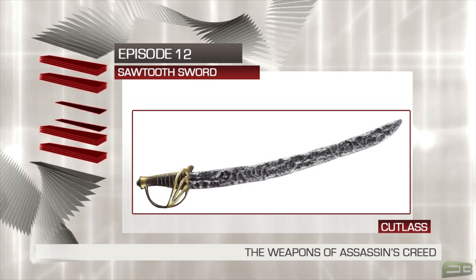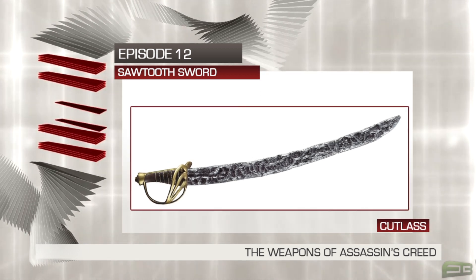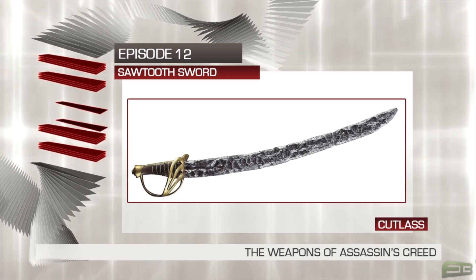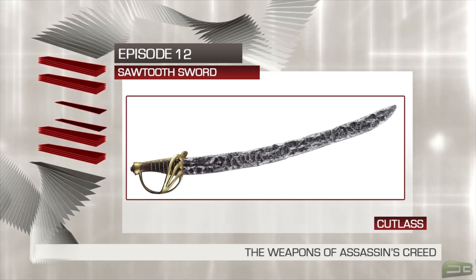The Cutlass is best known as a sailor's weapon of choice — a naval sidearm. Its popularity was likely due to the fact that it was not only robust enough to hack through heavy ropes, canvas and wood, but short enough to use in relatively close quarters, such as during boarding actions, in the rigging or below decks.